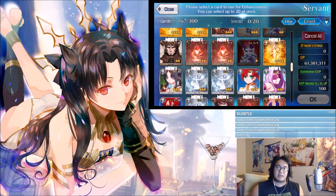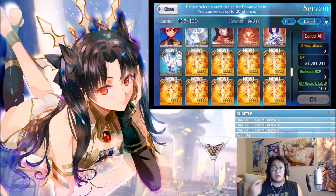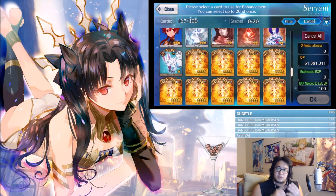If you were to use, say, a Caster card on a Rider unit, you won't get that bonus EXP. The EXP cards also vary by star rating — one-star, two-star, three-star, four-star — and the higher the star, the more EXP you get. If you also match the class type, you get even more EXP on top of that, so there are two different kinds of bonuses you can stack.